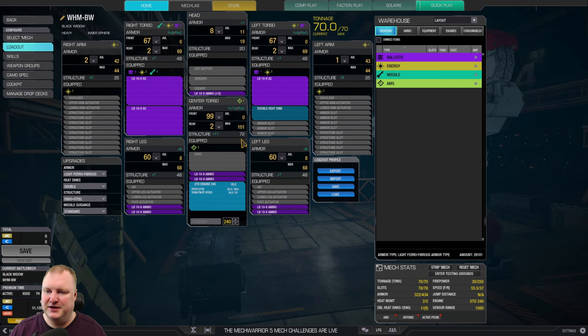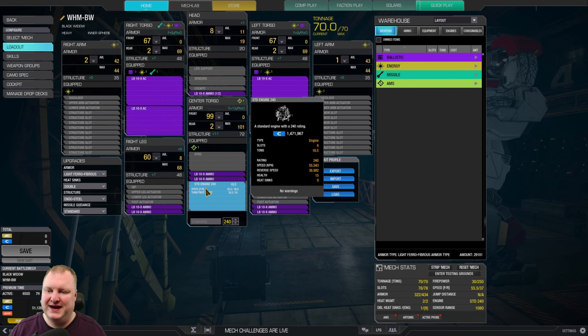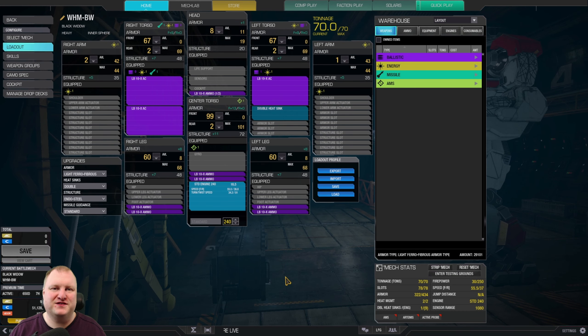Let's have a look at the build. The basis is going to be a standard engine 240. Yes, standard 240. That means you're going to be very slow — 55 kph, that is all you get. You don't get more than that. This is basically an assault mech now.